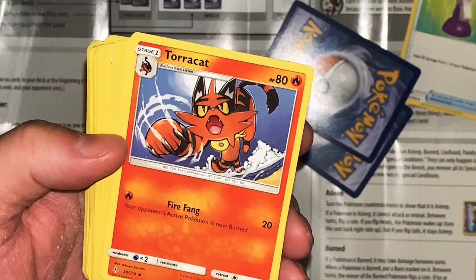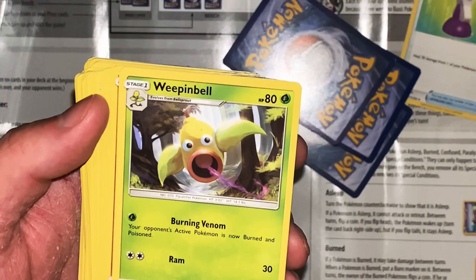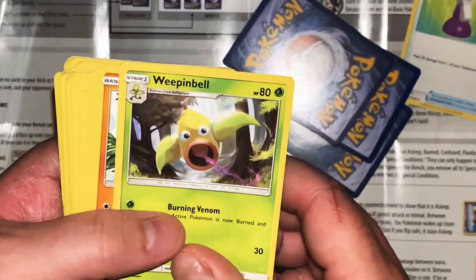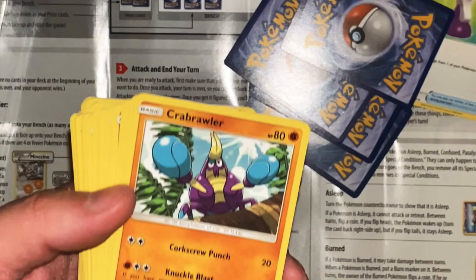Torracat - Fire Fake 20, your opponent's next Pokemon is now burned. It can act spoiled if it grows close to its trainer. It's a powerful Pokemon; its sharp claws can leave a trainer's body covered in scratches. Weepinbell - Burning Venom: your opponent's next Pokemon is now burned and poisoned. Ram 30. The leafy parts act as cutters for slashing foes; it spits a fluid that dissolves everything. Yeah, it's known for being acidic.